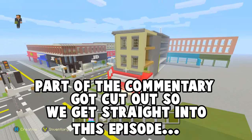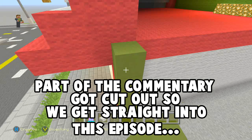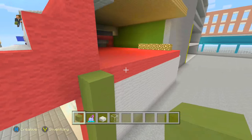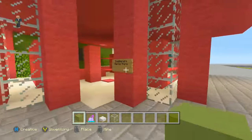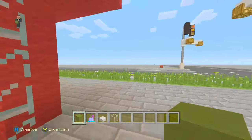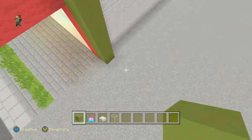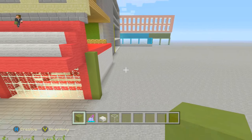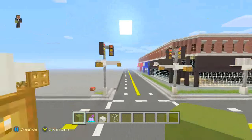What we're going to do is start by placing our blocks to the same height as our small GameStop — I'm not even sure what a GameStop looks like. So yeah, what we're going to do is after we've done this, you guys should probably be familiar with the style of building that I do when building normal stores.